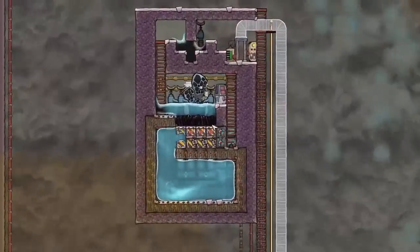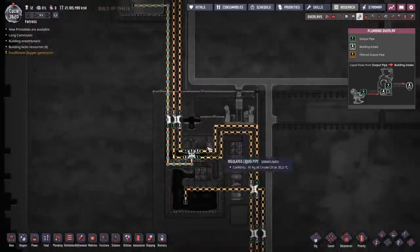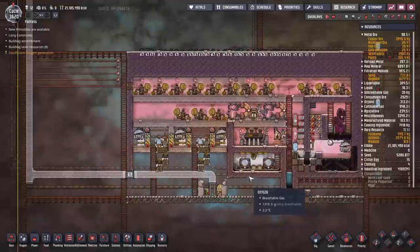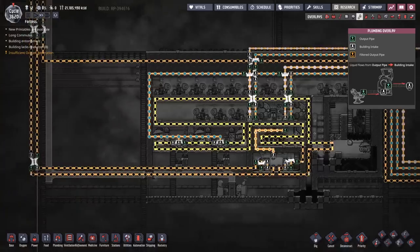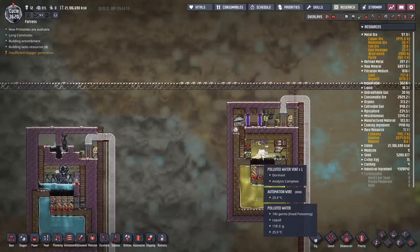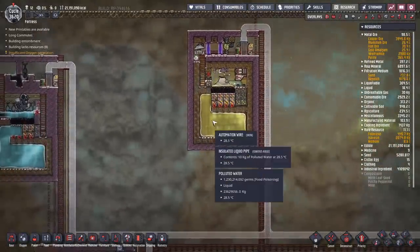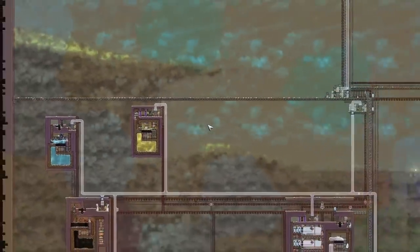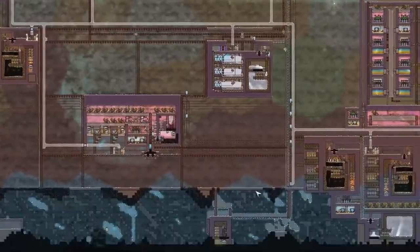Over here there's a cool steam vent — same thing going on but with a little bit of cooling. Let's find out where the cooling is coming from: that goes back to this area where there are a couple of cooling loops hooked up to a steam turbine. Then there's a polluted water vent over here — same thing again, polluted water pours over the edge and there's liquid compression as well. There is so much water and so many germs. The resources are compressed all around the map. That's a ridiculous amount of resources.